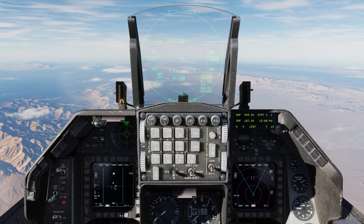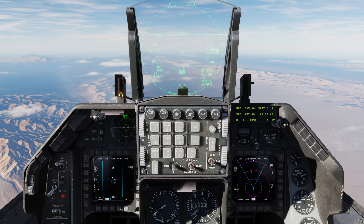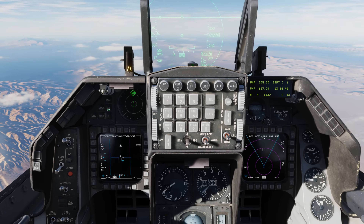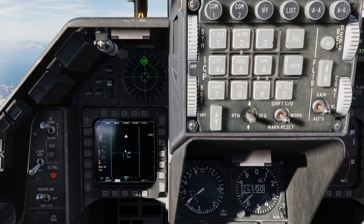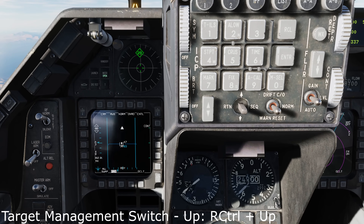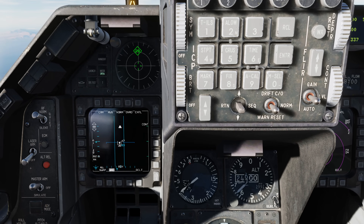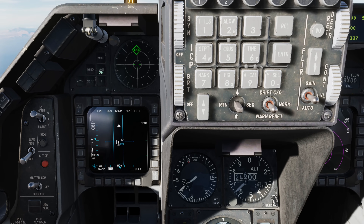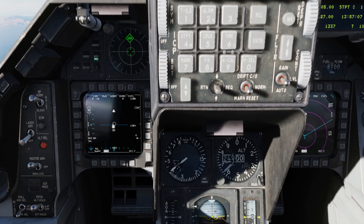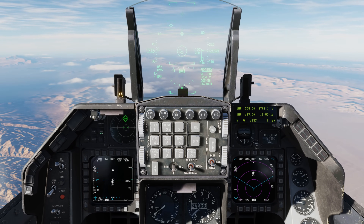Let's talk about a couple of new air-to-air elements. The first is the addition of the spotlight scan radar mode, which should be handy for locking up targets at longer ranges. Place the cursor over the target, lead it just a little bit, and press and hold the target management switch forward for greater than one second. Allow it to do a 10-degree azimuth and elevation scan, release after about three or four frames, and it should lock up. This should make locking up targets at greater ranges considerably easier.